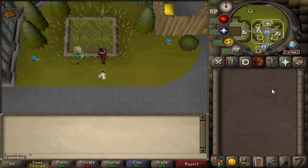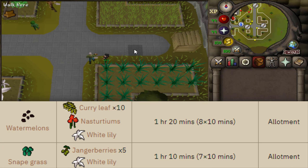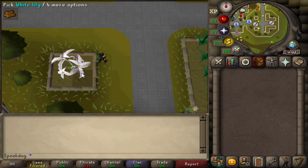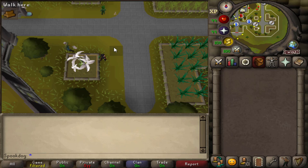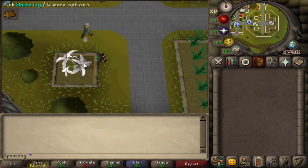With hard contracts, there are only two allotments you can be assigned: snapegrass and watermelons. I would recommend having one patch for snapegrass and one for watermelons. There's also only one flower you can be assigned with hard contracts, which is white lilies. As mentioned in the medium section, they're very useful because they keep your other plants alive, and they're also just the only ones you can be assigned in this patch.